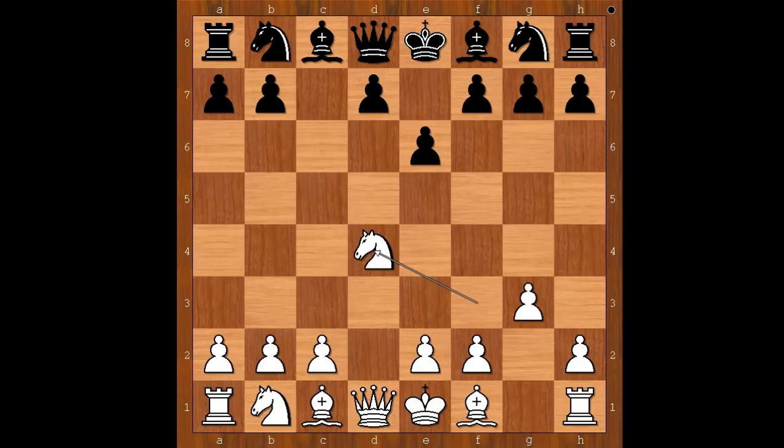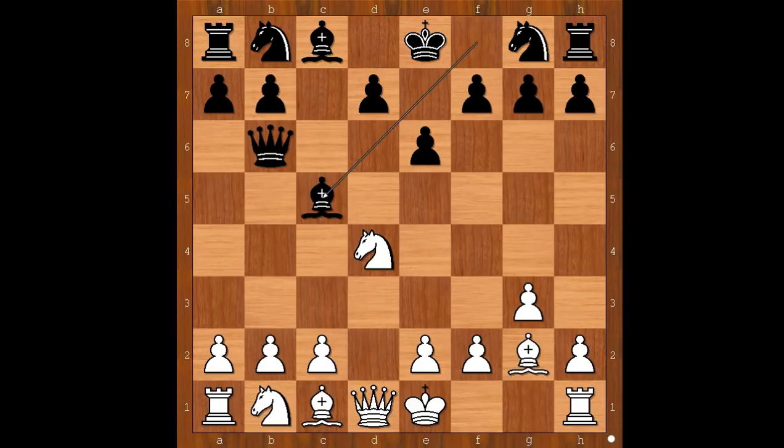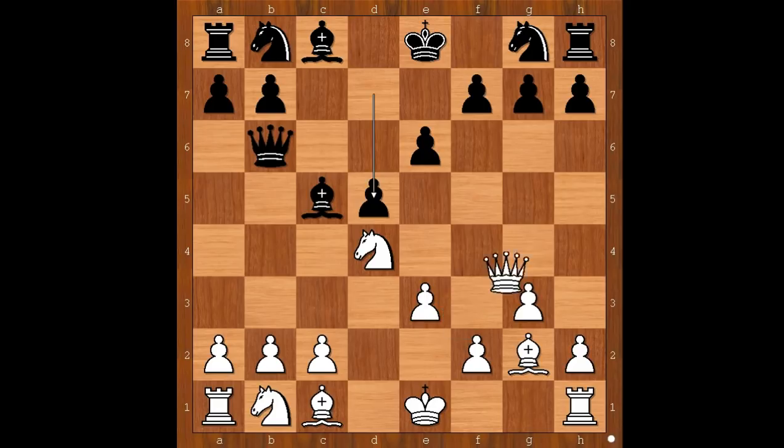C takes on d4, knight takes on d4. Black to move. d5 is the most played move. Carlsen played queen to b6. Bishop to g2, bishop to c5, e3, d5. This position was seen before and knight to c6 is the most played move. d5. Queen to g4, attacking the pawn on g7. How to defend? Perhaps g6 comes to mind.